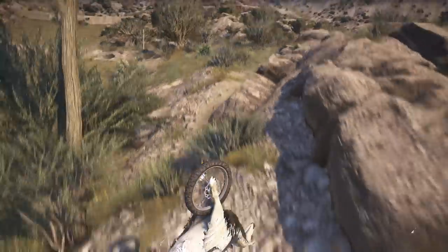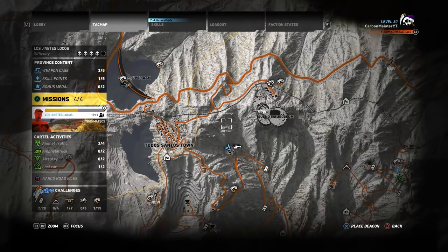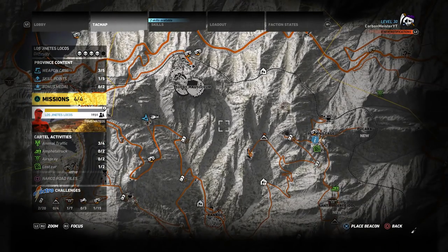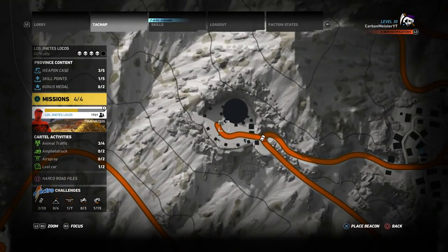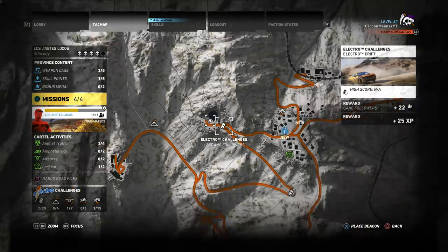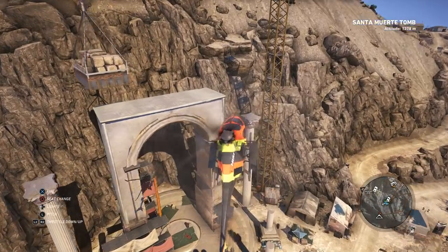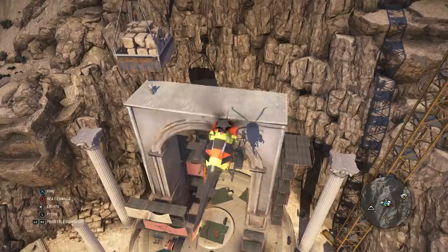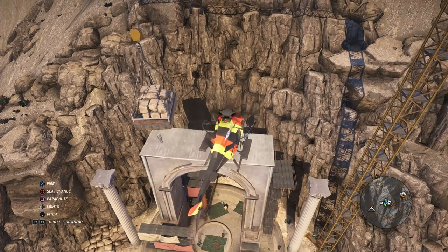If you want to use the bike yourself, head over to the Jinetes Locos section of the map — where Tonio Mateos is the boss — and go to the Santa Muerte tomb. There are two tombs in this province; go to the one closest to Pilca village. Once you reach the tomb, there's a helicopter there — you can jump on it and fly to the top of the tomb, where you'll find the llama bike in the corner underneath the stacks of bricks or blocks.